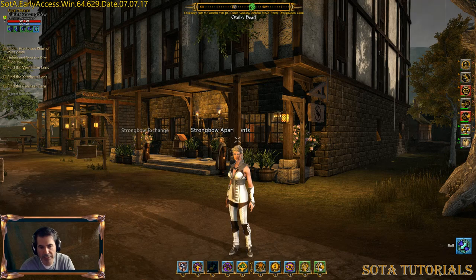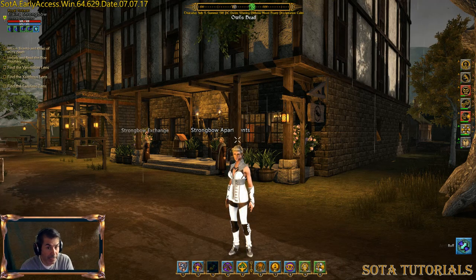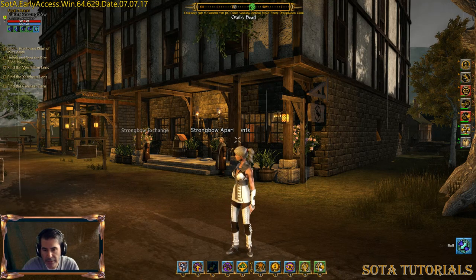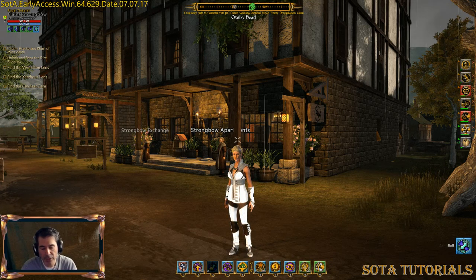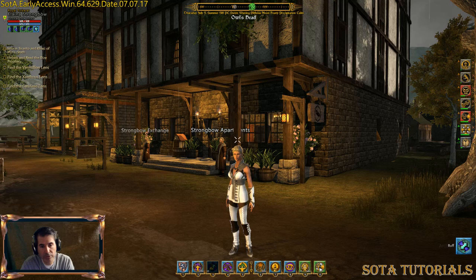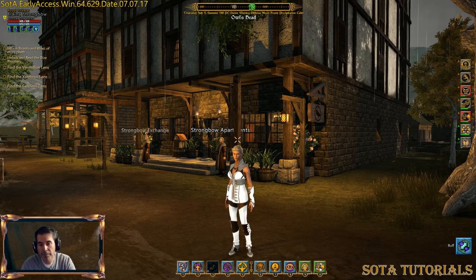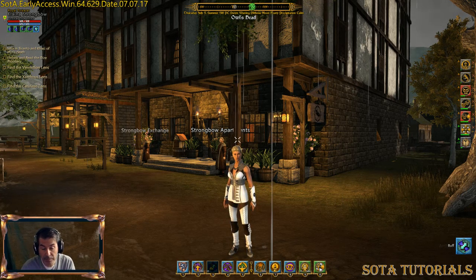You're going to need a property deed — the property allows you to claim the land, and that is what you pay taxes on. There are tax-free deeds, but they're a lot more expensive to get. Most brand new players are going to get a taxed deed unless they're buying a bundle off the store. Taxes go up depending on the lot size: a row lot is 500 gold pieces a day or 3,500 a week; a village lot is 1,000 gold a day or 7,000 a week; a town lot goes to 2,000 gold a day and 14,000 a week; and a city is 4,000 gold a day or 28,000 per week.